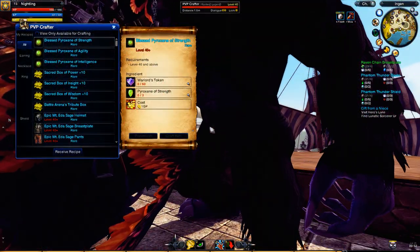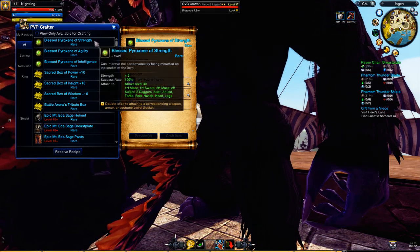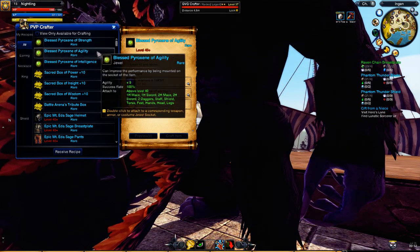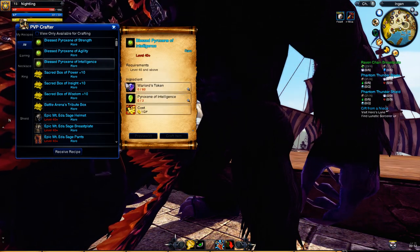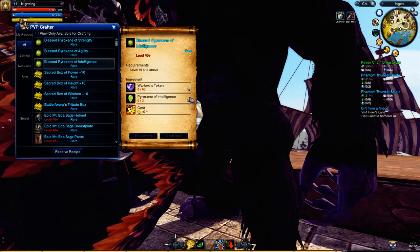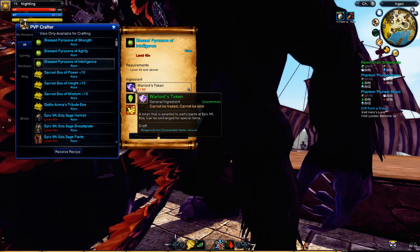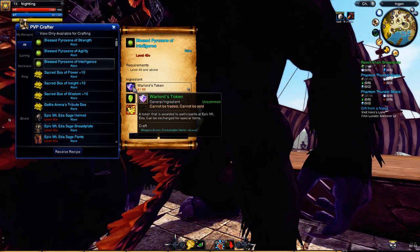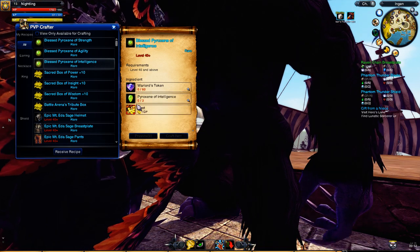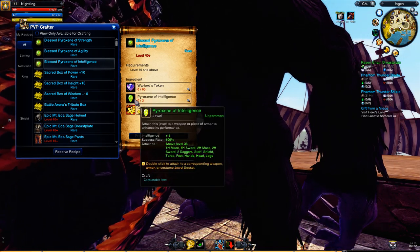PvP Crafter — I'm inside of him, yeah. So you can use these things wherever you find them, I don't know. Probably from PvP. Yeah, it is Epic Empty Edda — dropped from some kind of enemies.